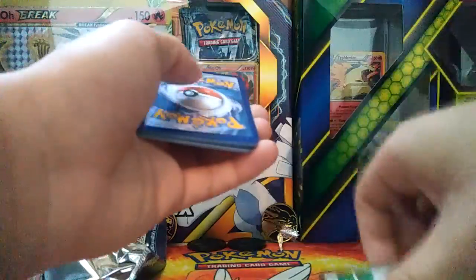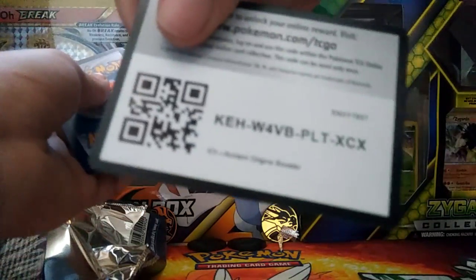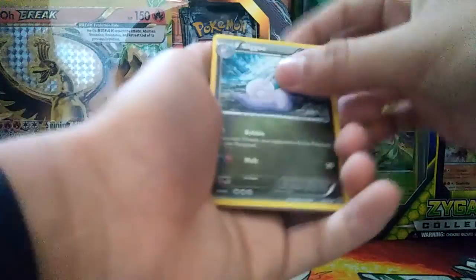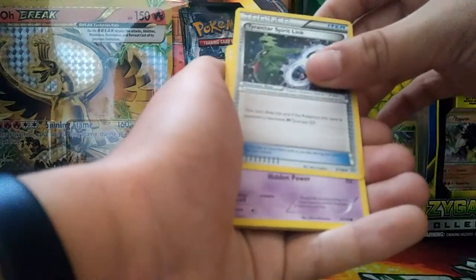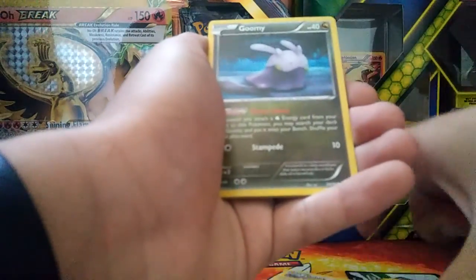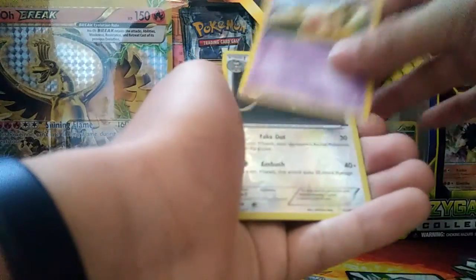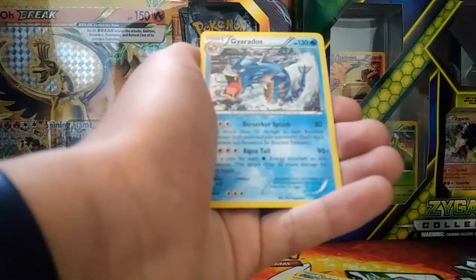Last pack of the booster box - please be an EX! Got a Slowking, a Pharaoh Spirit Link, a Tyranitar Spirit Link back-to-back, an Unown, a Beldum, a Goomy, a Whimsicott, a Baltoy, a Persian, and a Gyarados. Only one EX out of this half of the box - not really that good.